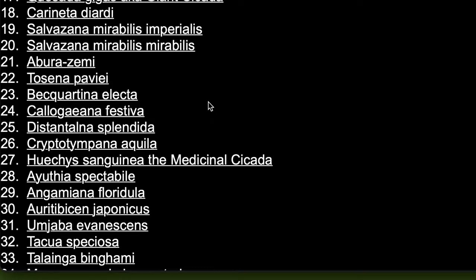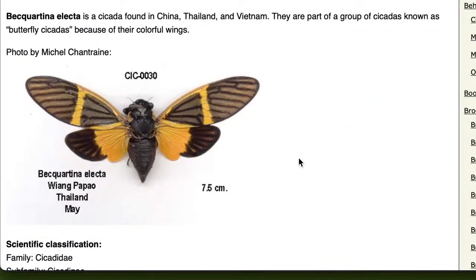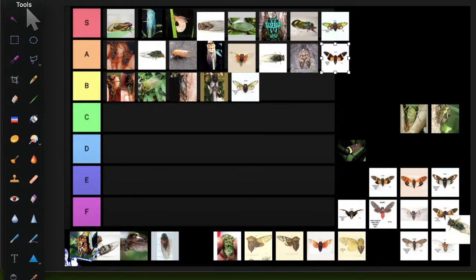Becquartina electa — looks similar to Tosena with a stripe on the wings and yellow on the hind wing. You'll find it on eBay, not as frequently as Tosena. It's a good-looking cicada; going in A tier, though I may move it later since I don't know much more about it.